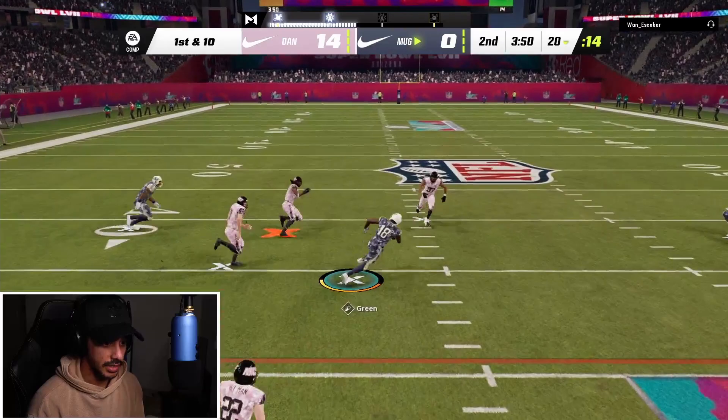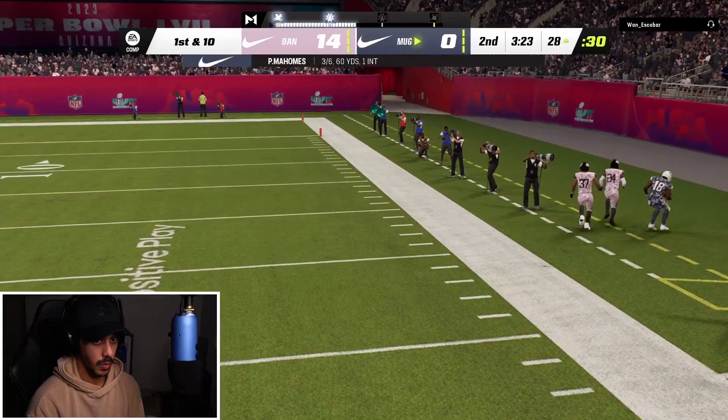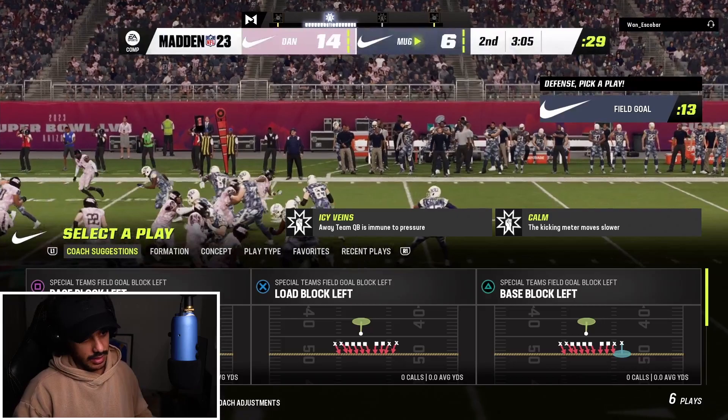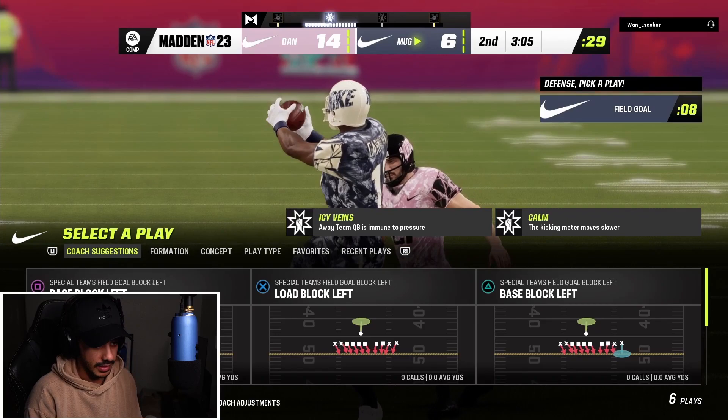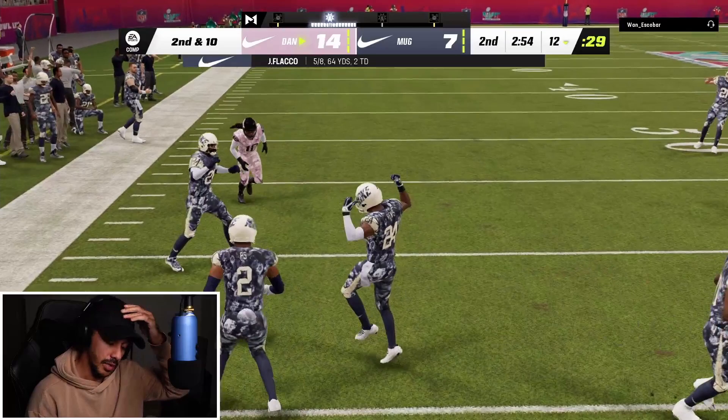He actually threw it in the middle — I didn't think he was gonna throw that. He still has the Quad Father active. He has the corner route — wow, he actually caught it. That was an absolute beam. How did that get open? I had it manned up. He literally fit that pass in the perfect spot — threw it at the perfect time. If he threw it any earlier or later, that was a pick. Good dot by him. Let's see if we got this wheel route on the sideline — possession catch, terrible animation.